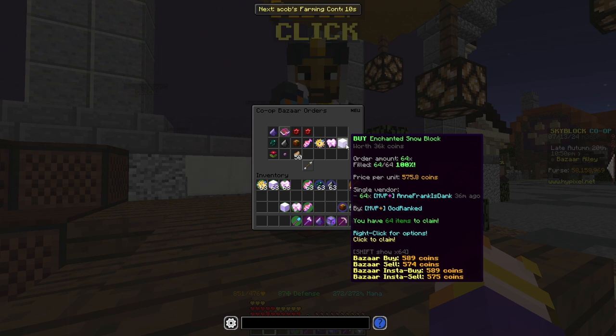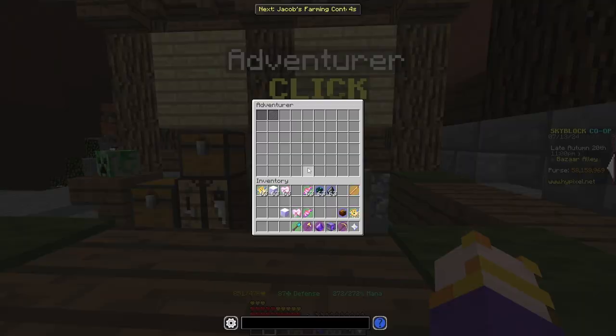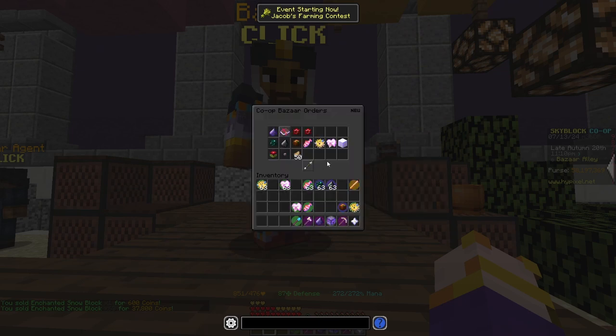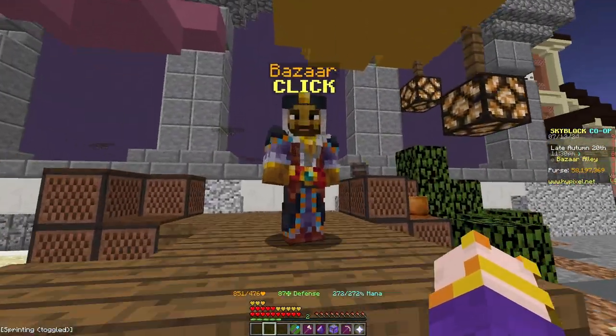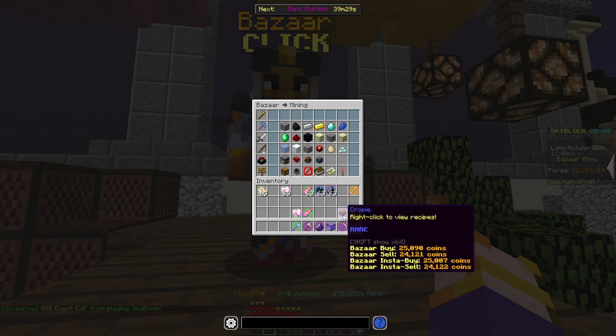Enchanted Snow Blocks go for 575 coins per on the Bazaar and you can sell them for 600 to the NPC. I sold 2,000 of these this morning. Some of you may be wondering — you could just flip these on the Bazaar using buy and sell orders for better margins, but I personally prefer selling to the NPC because it's faster and there's no need to manage sell orders.